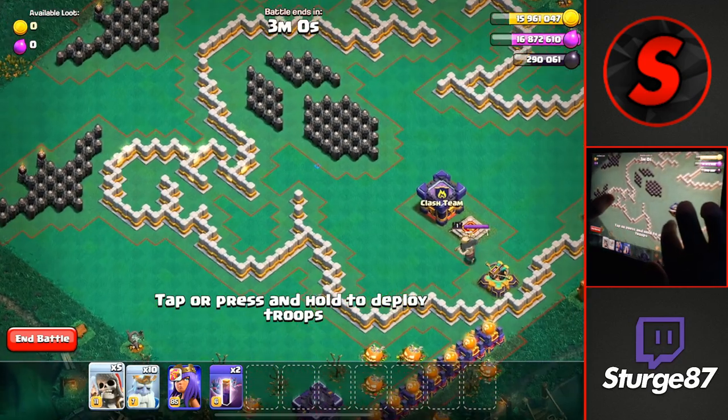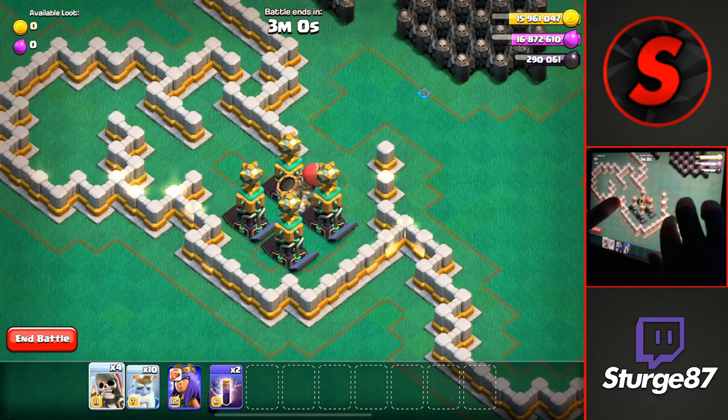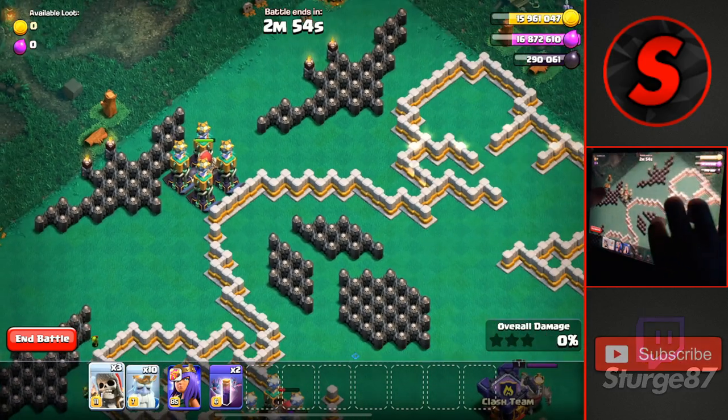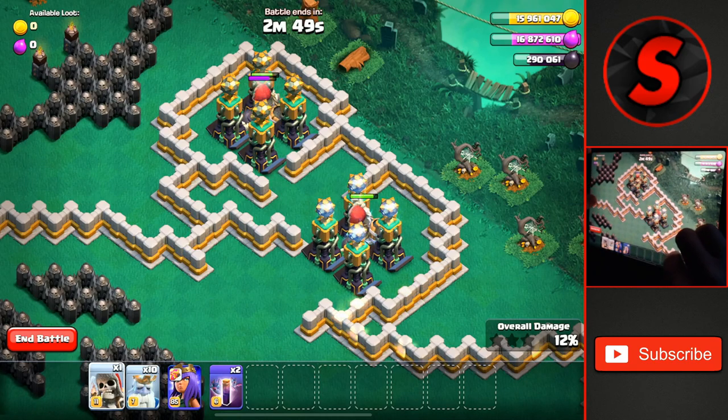To start off, head over to the left side of the base with your giant skeleton selected and drop one of them right in the middle of the arm where you can place them. We'll do the same thing at the top of the ghost's head and then two more over here on the right side of the other ghost arm.